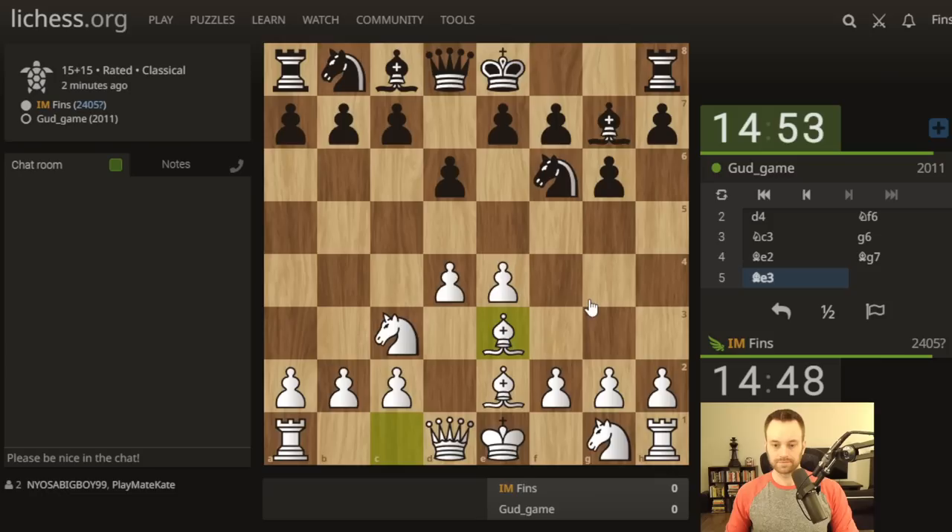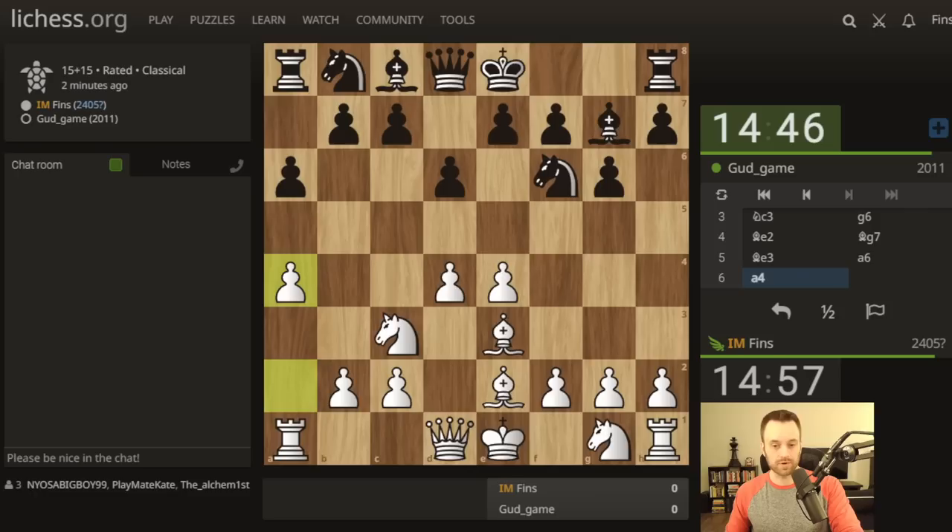Basically withholding this knight in the hopes of using my light-squared bishop to spur on a kingside pawn push. If I were black, I'd be hesitant to commit my king to the kingside - I'd try to keep my king flexible. Yeah, so a6 makes a lot of sense here. I'm gonna play a4 just to stop black from going b5. I think it's safe to say we're probably both out of our book knowledge at this point. Given how flexible the position remains, I'd really like to avoid tanking and giving the momentum to my opponent on the clock.